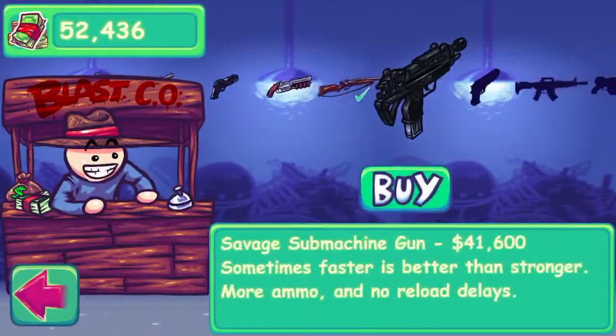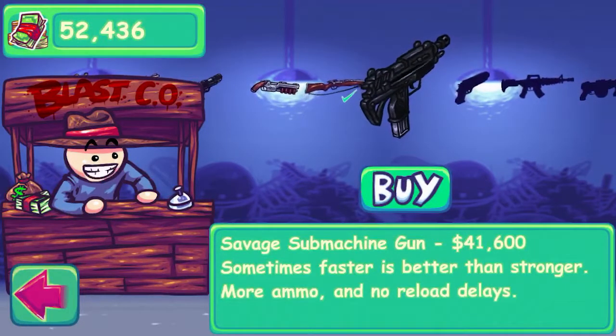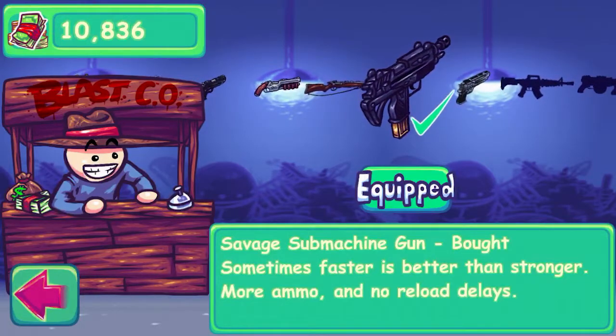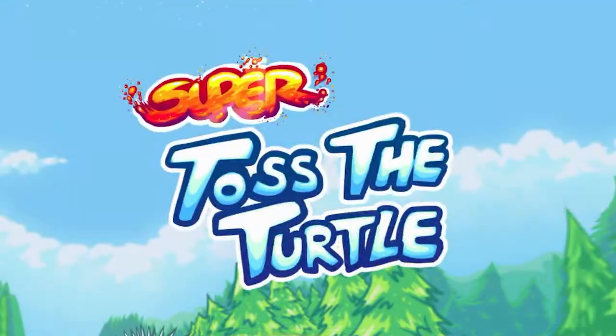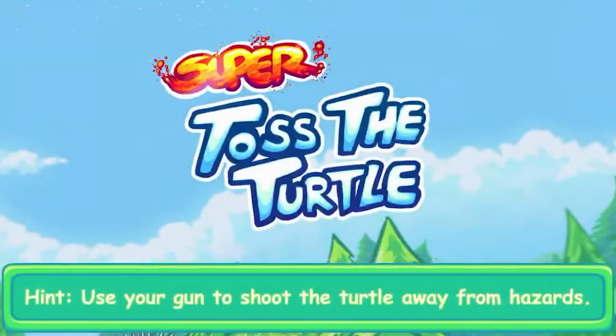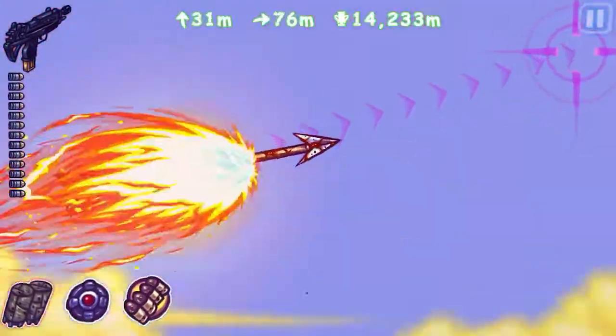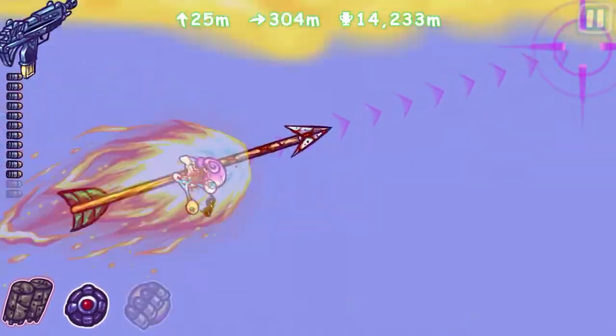The Savage Submachine Gun. This is honestly the weakest gun we've seen so far, but it also has the most ammo. Faster maybe better than stronger — I'll demonstrate, maybe. Because there's no reloading delay.